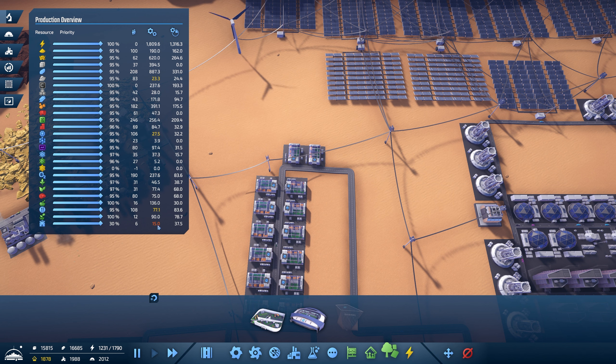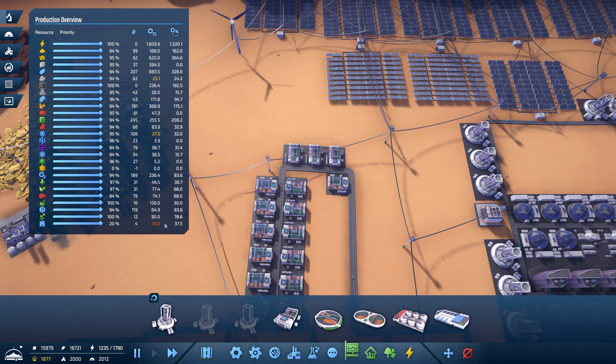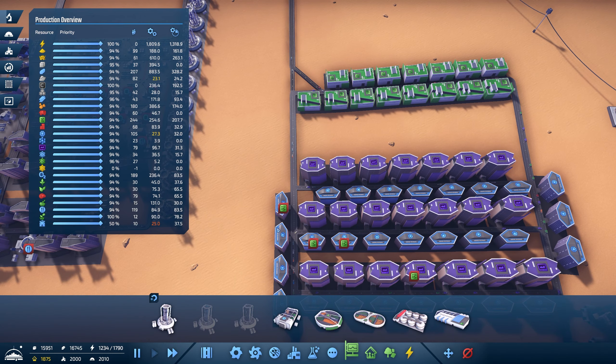We need some more food — we are a bit low. I'm going to put another food unit in here. Just one more in there — that should cover it. We're producing enough food now, just barely, but that's okay.